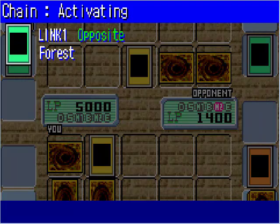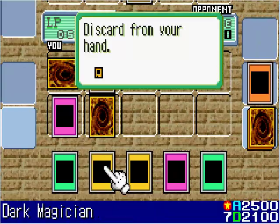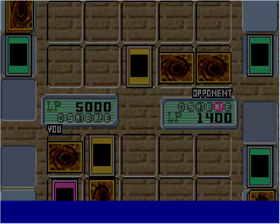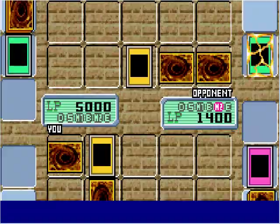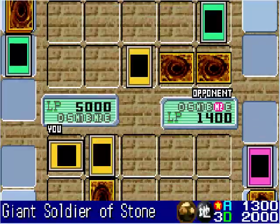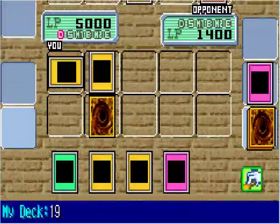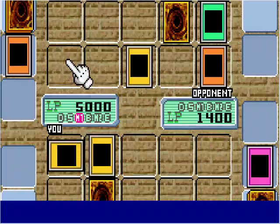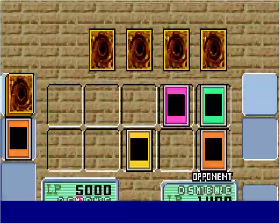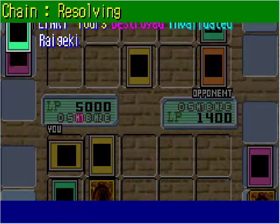He activates his Forest, but I'm not going to allow that — I activate Magic Jammer and discard Heavy Storm, so he's no longer able to get his Forest up. But he does activate Swords of Revealing Light, so now I can't attack for 2-3 turns. And he tribute summons for Insect Queen, which is not good at all. I do have the Raigeki, so I activate that right now. But he was ready — he has Magic Jammer. Gotta give credit to Weevil Underwood for that.